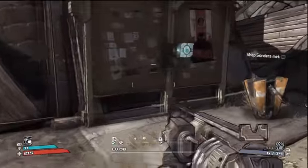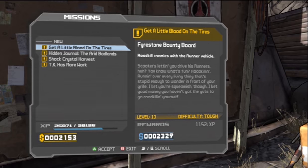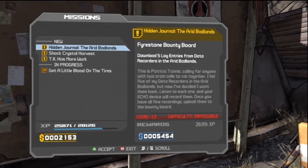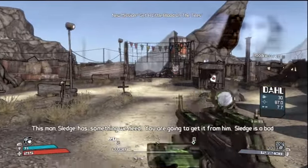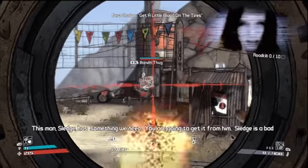NextgenWalkthroughs.com — what's up everybody, it's Rubble Inc., and this is Borderlands. A while ago I just initiated the Meet Shep Sanders mission, which is the beginning of starting the Sledge boss battle.